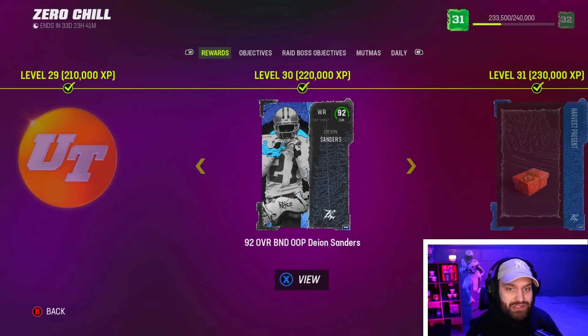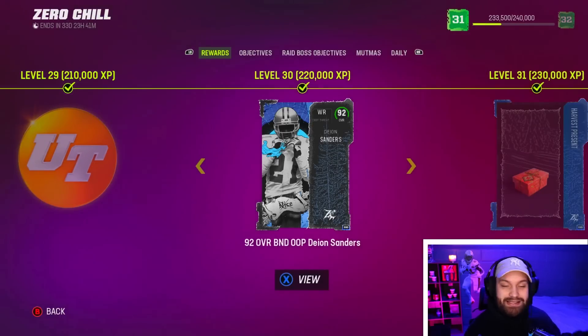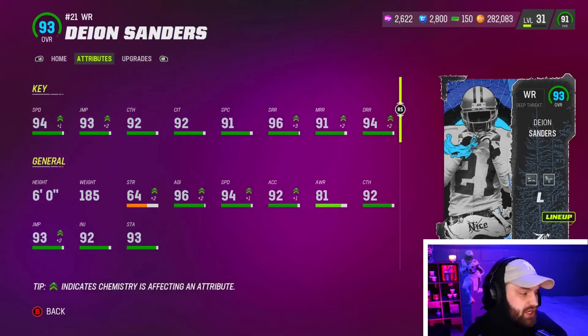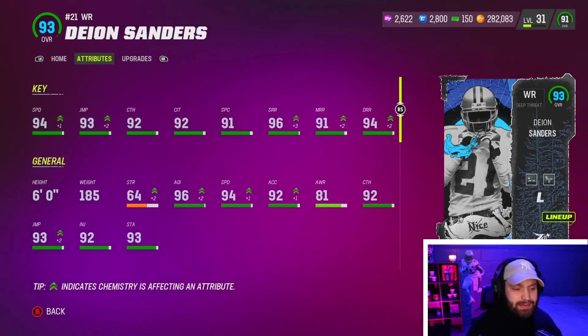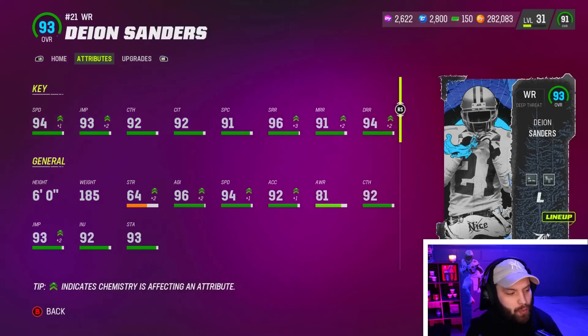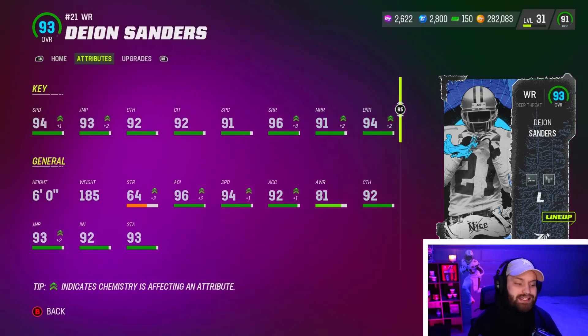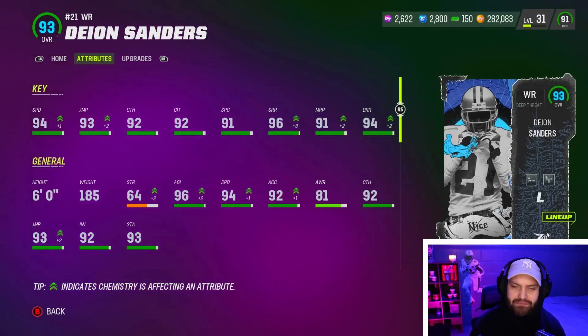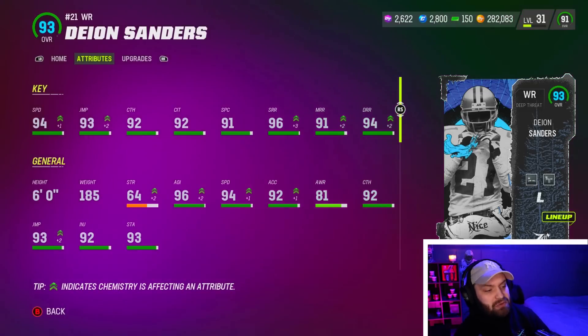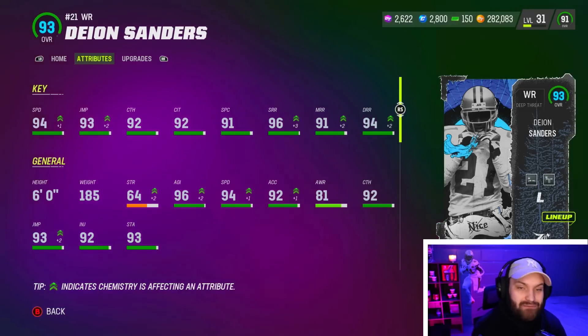Let me show you what Deion Sanders looks like right now on the Legends theme team. I'm excited for this card. Our guy Pluto does run a Legends theme team, so Deion is going to be at 94 speed on the team. He is only a 92 overall, but for having 93 speed, being six foot, and having really good stats, it's actually not a bad card. He has 91 spec catch and the rest are 92. For route running, he's using the purple route tree strat card, which is very meta and only about 60k — it has 96 short route running, 91 medium, and 94 deep.